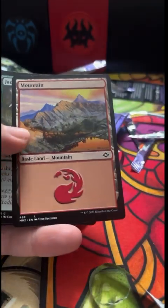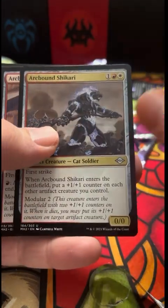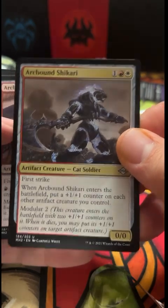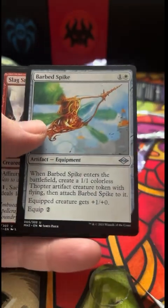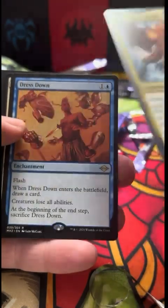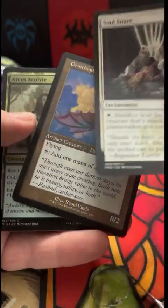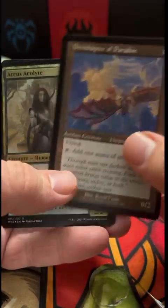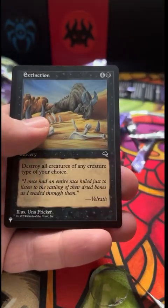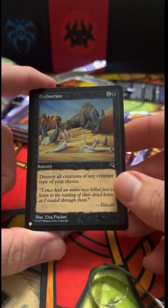Beautiful art card — another one of the bridges, Slagwood. Gorgeous. Mountain, Abundant Harvest — one of my besties. Barb Spike. Peru the Volatile and a Dress Down. Soul Snare. Ornithopter of Paradise, Archos Acolyte, and an Extinction Event — Weatherlight! That's pretty cool — 1997.